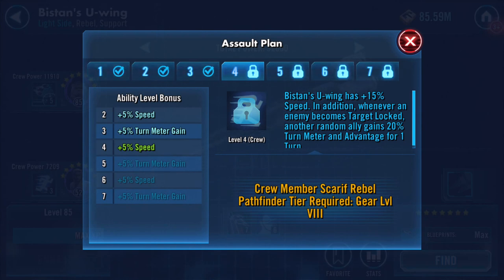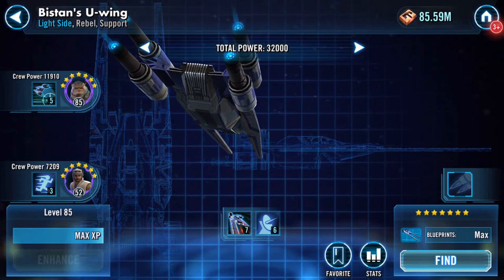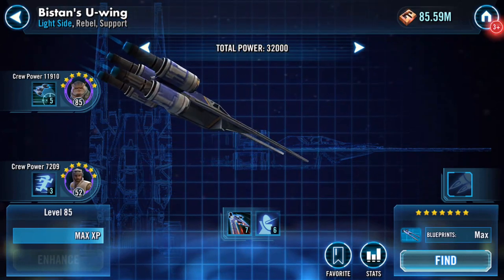Scarif needs sorting out. That's as far as I can go with the ship at the moment - total power: 32,000 exactly.